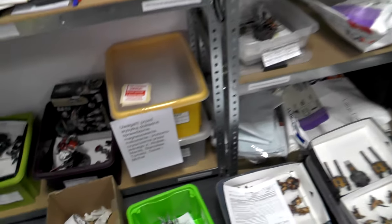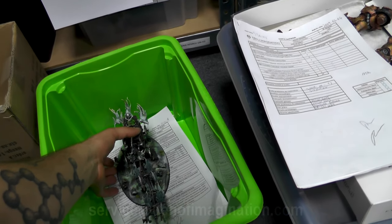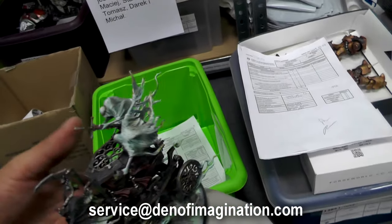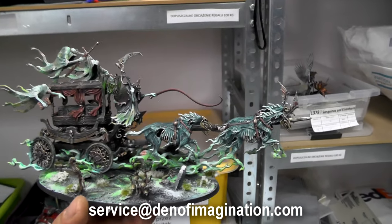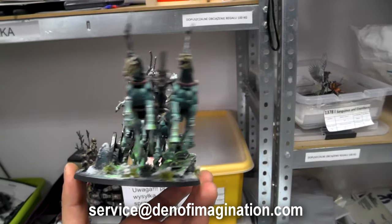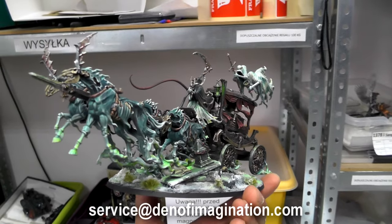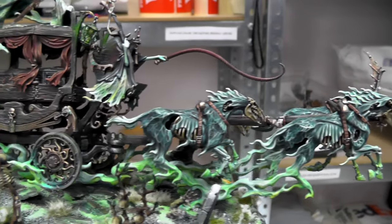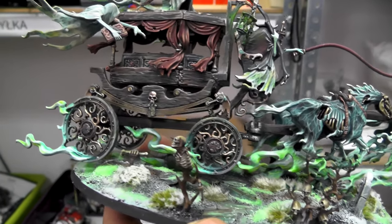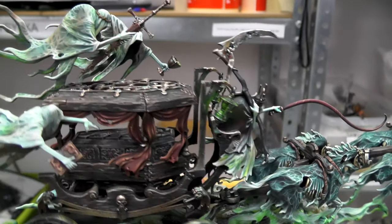Here I am in the office. There have been some commissions finished up, and I have a beauty over here that I want to show you. This is a level 6 black coat. It is just breathtaking — the amount of detail, the freehand work on the etheric spirit shrouds, on the ether effect that Anya did is just amazing.